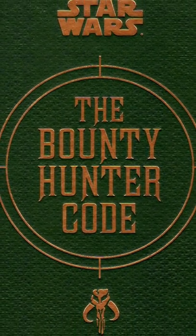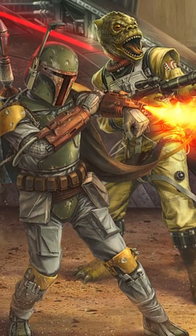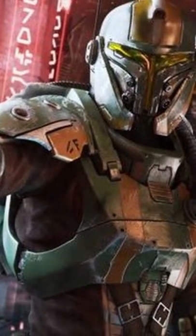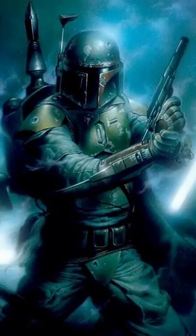In the book The Bounty Hunter Code, we learn of the four minimum requirements to join the Bounty Hunters Guild. First, each member of the guild must be sponsored by at least one existing member in the guild. Second, each member must pay an evaluation fee of 750 credits to the guild. Third, each candidate for membership must have a minimum of five confirmed captures with a payout totaling 20,000 credits.